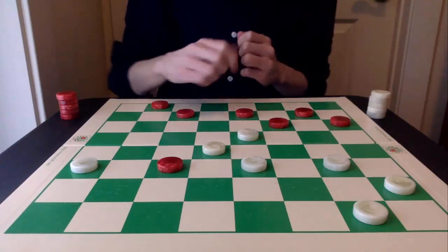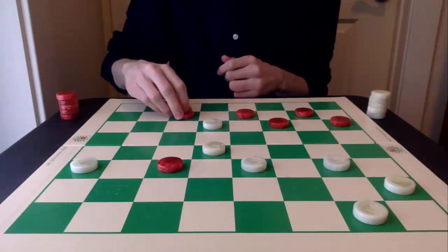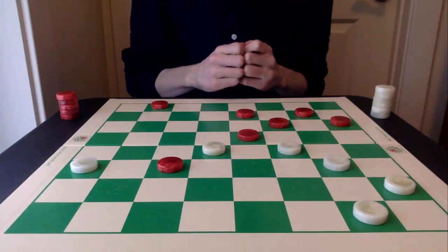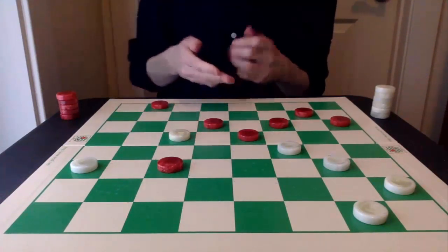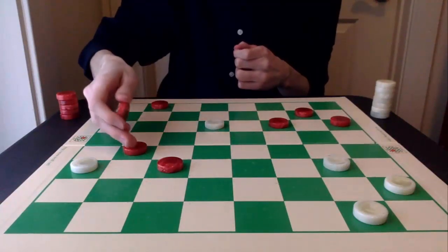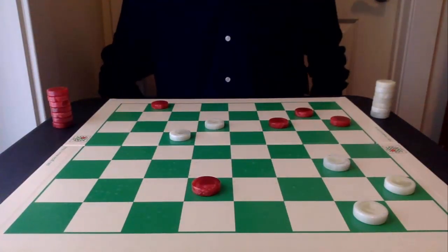Another great tactical play here is this 15-10 move. Red cannot go 7-14 because of the double jump, so red must go 6-15. And then we have another squeeze here — pitch and squeeze for white with 23-19. Red has to do something about this right now and goes 7-10. Then we have the finishing touches for white with 18-14 and then this capture. This piece is being trapped by the red backstop piece. Red can go in for a king. White takes the jump, and we have a really beautiful drawn game.